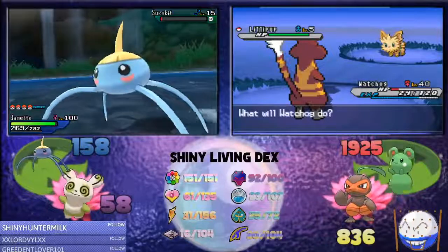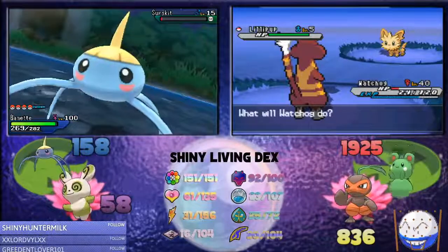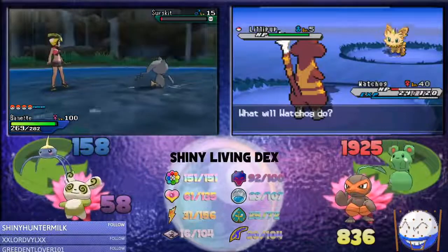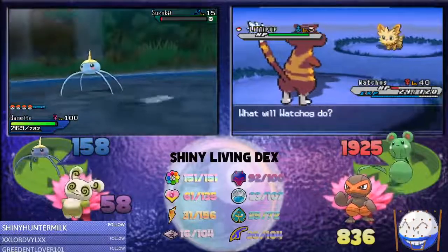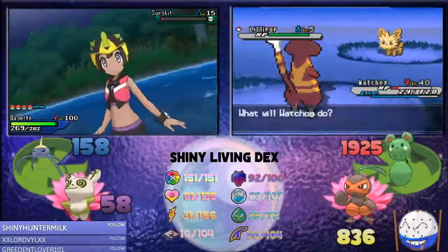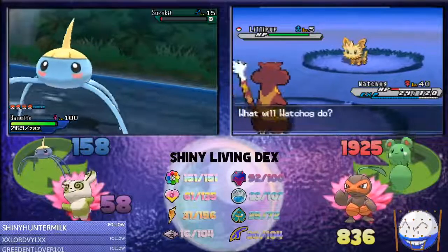That shiny sucks in Gen 5. It sucks, period. True. Well, I got Lillipup on the first phase. Oh my gosh. You're about 800 encounters below odds.